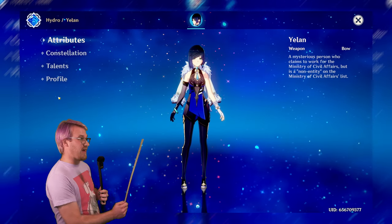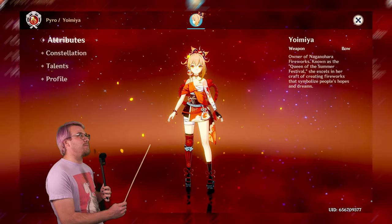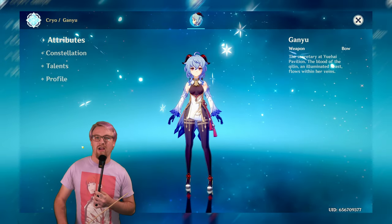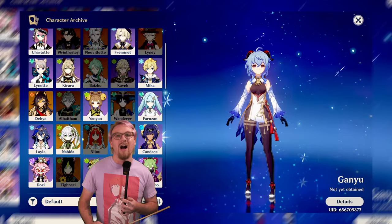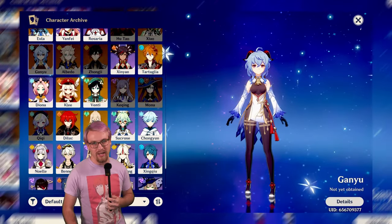Having Skyward Harp on Yoimiya for vaporize or melt is going to be phenomenal — crit rate and crit damage. Melt Ganyu absolutely can make very very good use out of it; crit rate and crit damage, it's good for everybody. You can also use it on Alhaitham, though I don't have him, so he doesn't show up in my roster.